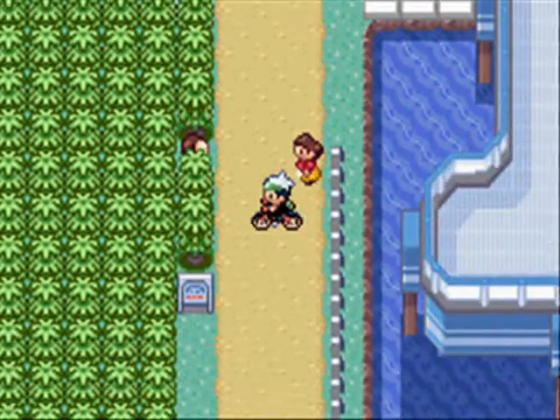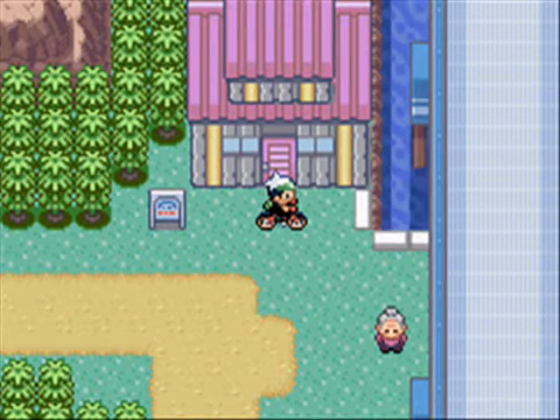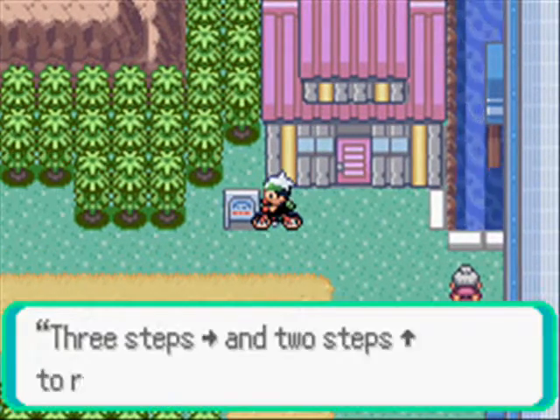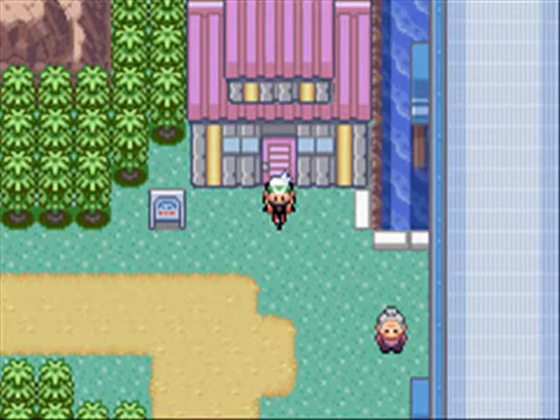I'll give you a clue — it has something to do with a certain Pokemon move. But either way, we finally made it to the Trick House. Three steps to the right and two steps up to reach the Wondrous Trick House. Let's go inside.